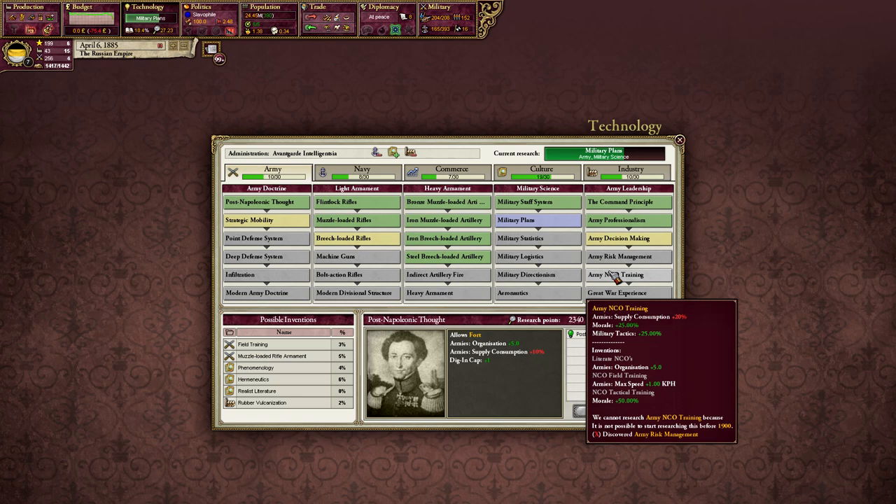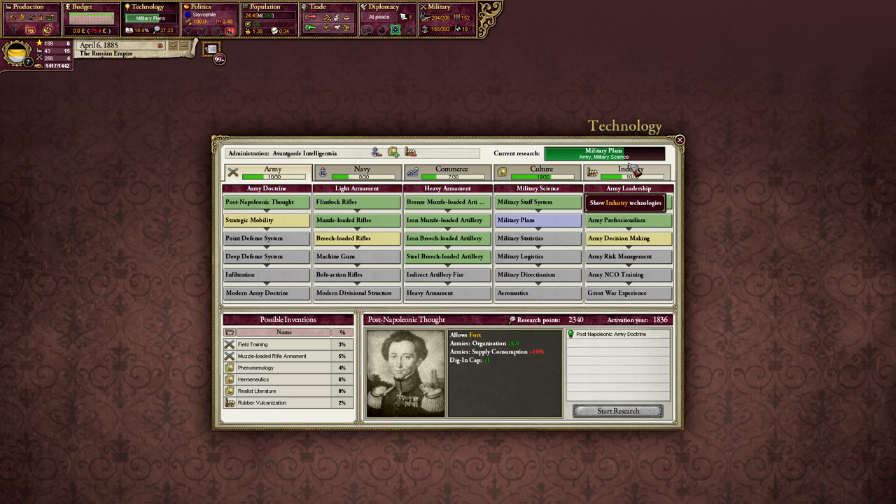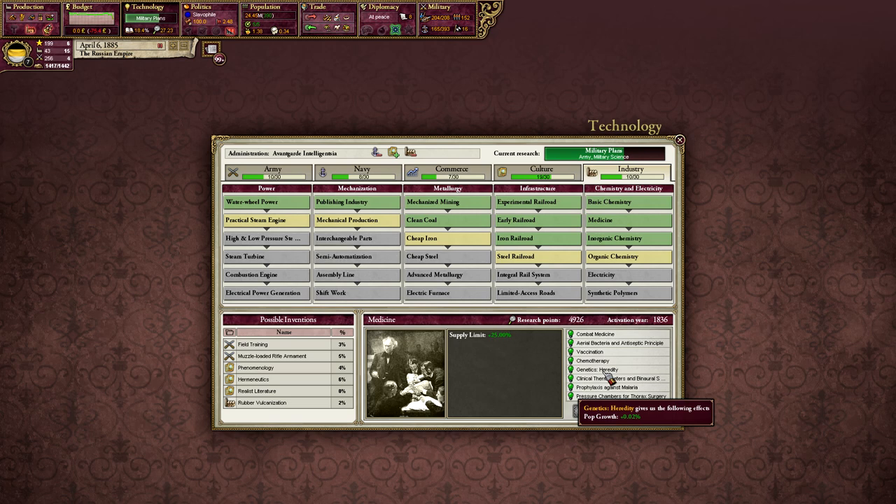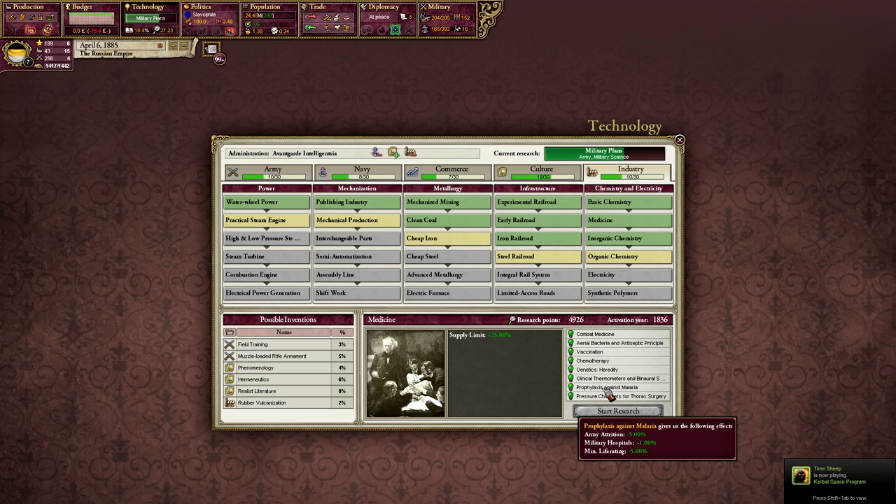There are three technologies that go towards improving your life rating — only three, nothing else matters. The first one is in industry: medicine. In medicine there are inventions that have a random chance to happen each month. The invention we need is prophylaxis against malaria — minimum life rating minus five percent — and it just has a random chance each month to activate. When one country researches it, all other countries gain a massive boost to finding it as well, so the first country gets maybe a three-month head start.